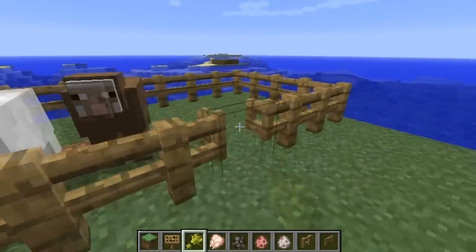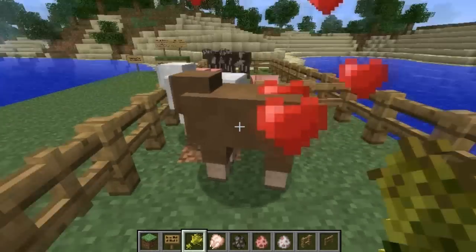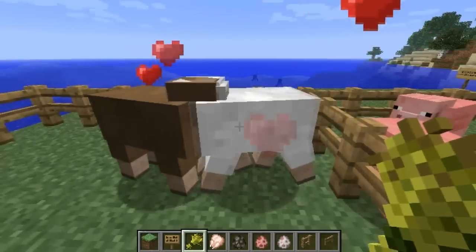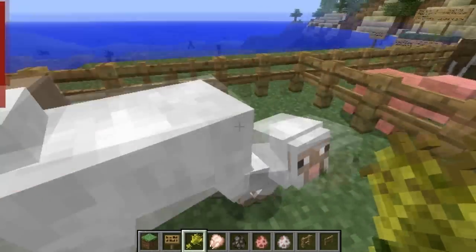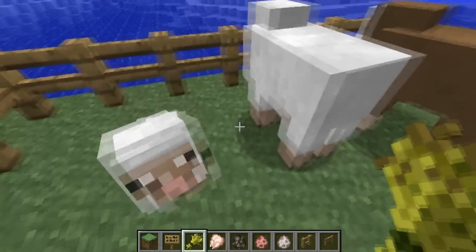So I'm going to go inside this pen and right click on this guy, and hearts come off him. That means he's in love mode. And if I use the wheat on this guy as well, they're going to kiss. And a baby! And that's how love is done, my friends.